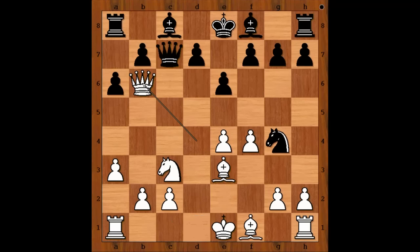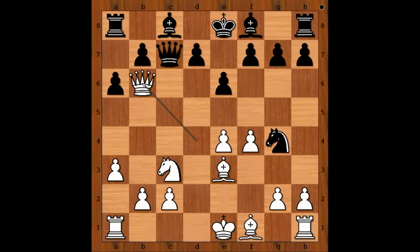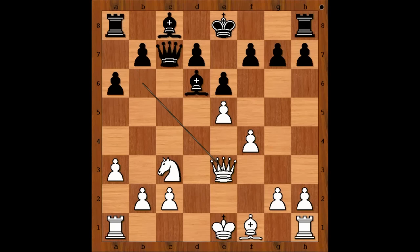So Potkin played Bd6, e5, Nxb3, Qxb3, Bxe7 — Carlsen castled queenside, Qcd6.